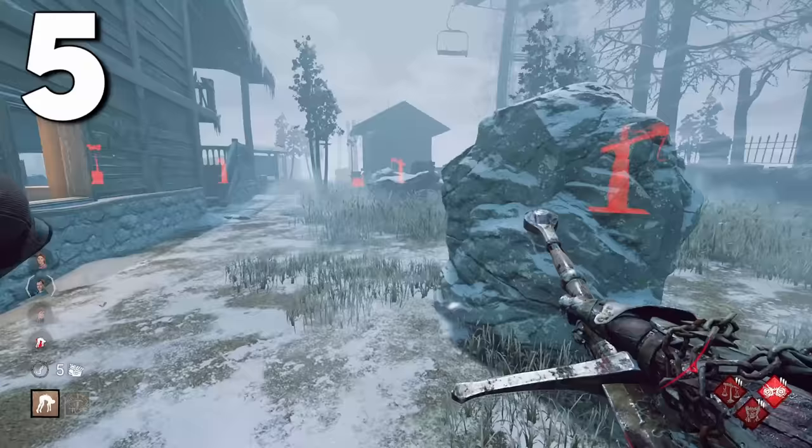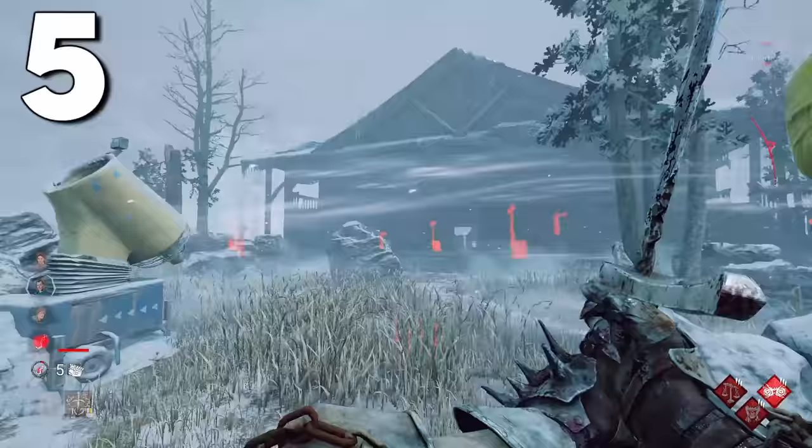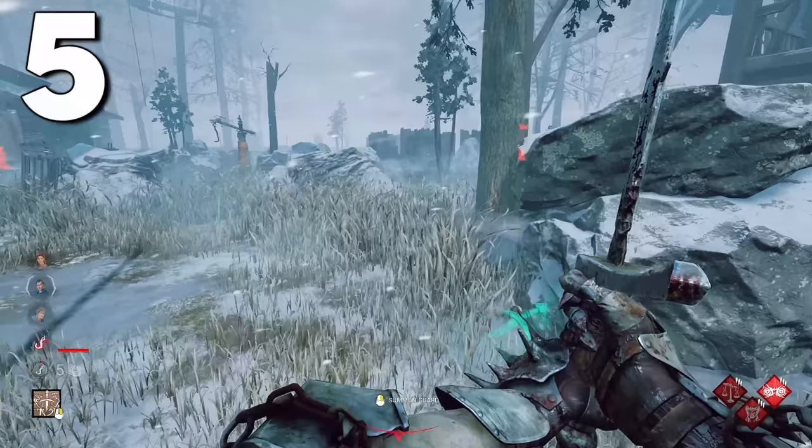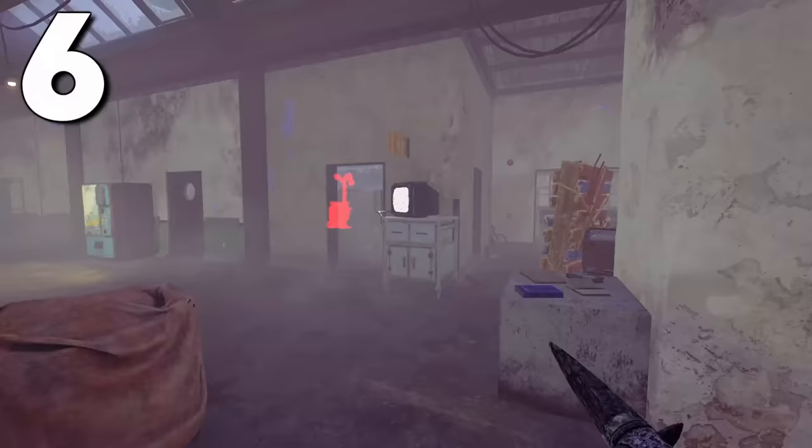If you're playing as the Knight, the game counts your body as where you are on the map. So if you're sending a guard on a patrol path, the game still thinks your body is where you started the patrol. This means perks like Make Your Choice or Hex Devour Hope, which only activate when you're far from an unhooked survivor, won't deactivate even if you summon a guard nearby the hooked survivor.